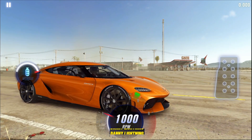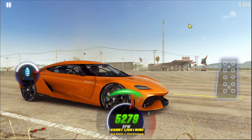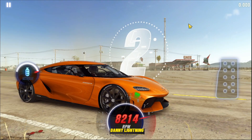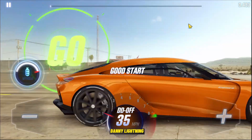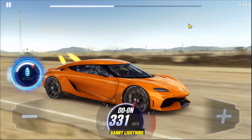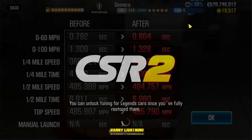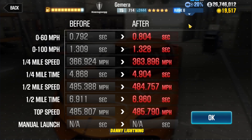We'll do one run on each one of these cars. Here comes the first run. 3, 2, 1, let go — nitrous. Second gear, right on the perfect shift there, right before red line. Let's see what time we ran. We got a 6.960, which is very, very close to the world record time. That was a very, very good run.